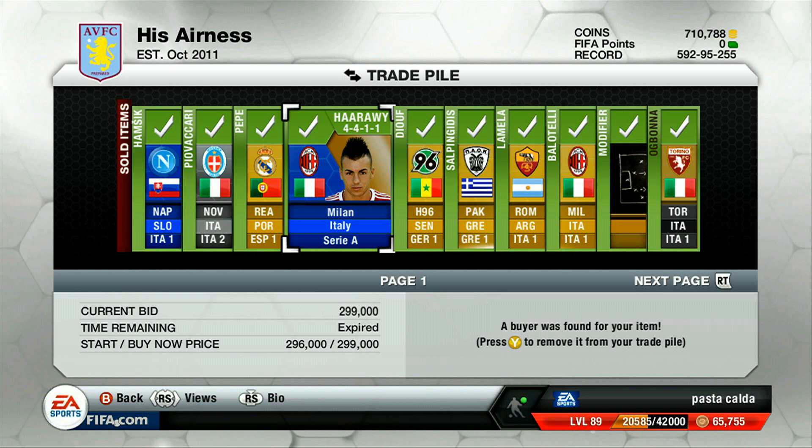El Shirawi we sold for 299,000. We bought him for around 283,000, so we made about 3,000 coins profit and he sold rather quickly. He's a good player to invest in if you can get him cheap, sell him for a little bit more, and make a decent amount of profit. 3,000 is not that much, obviously.